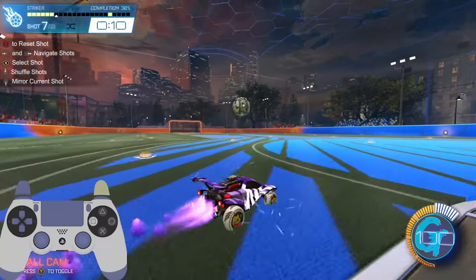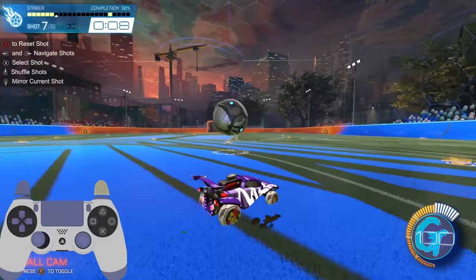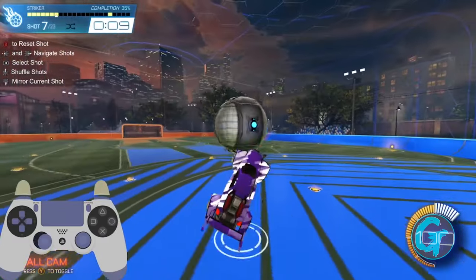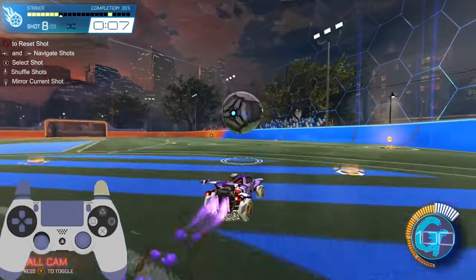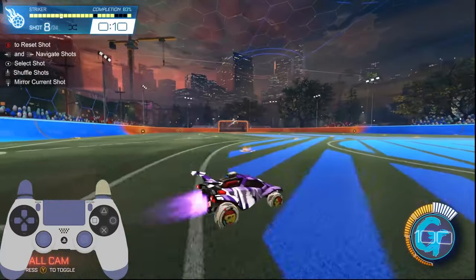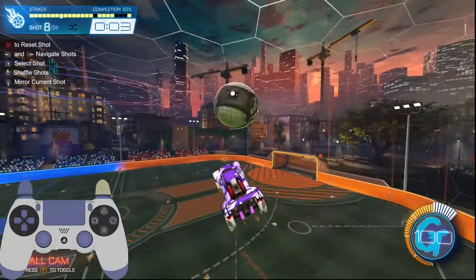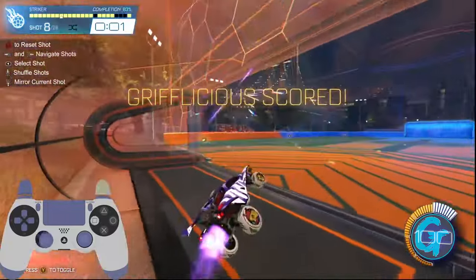The next few shots focus on receiving balls that are now coming towards us in the air. The goal is to receive the ball, which is best achieved by tilting your car's roof away from the ball, with the goal being to hit or catch the ball with the meat of the car's front wheels. Tilt the nose of your car away from the ball on impact — again going with the momentum of the ball for the softest touch possible. The only difference between these shots is the speed of the ball, so take your time before moving up to the faster ones. For more advanced training, you can transition these into full court wall-to-air dribbles, clears, or passes to your teammates.